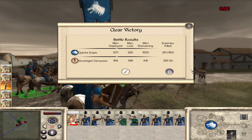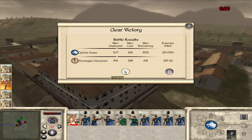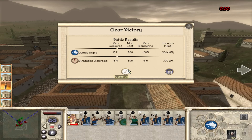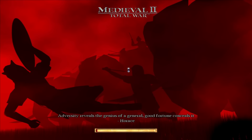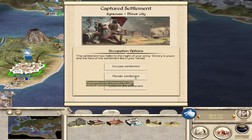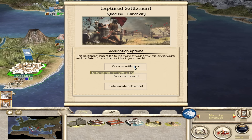I think we would have won it normally - we were breaking through at that point. I had fun though - I do like to cheese the AI every now and then. I think we were going to be all right either way. But every life matters in this army because replenishing is going to be tough. We will occupy the settlement - no need to exterminate the population.